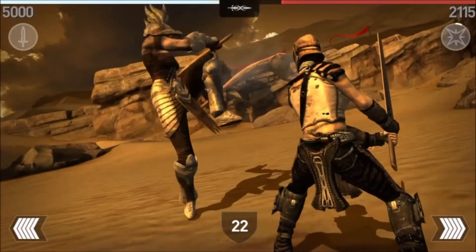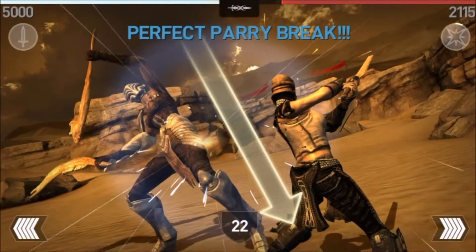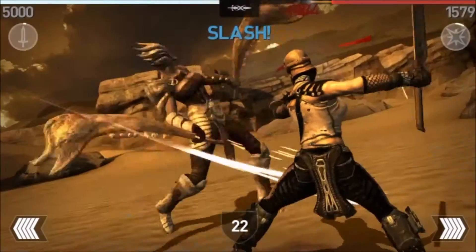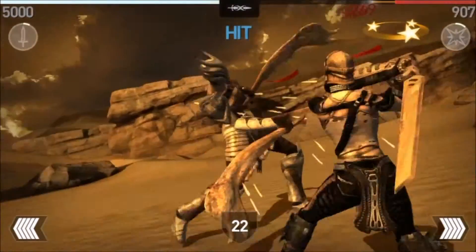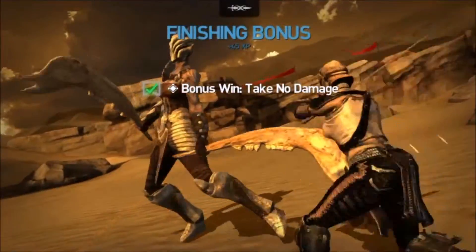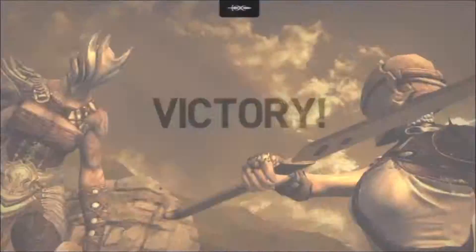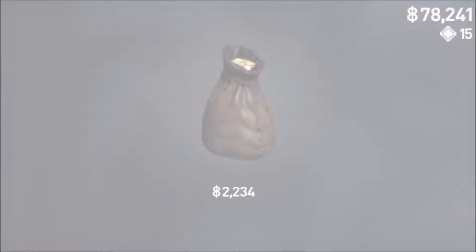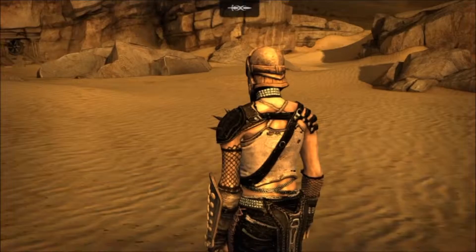Let's see how much damage it does to this Horned Witch — wow, I actually have more health than this person. Isa is going ham! Oh, this is overpowered, oh my gosh. Take no damage, no problemo my friend. This really is going to be a speed run — holy crap, get wrecked!